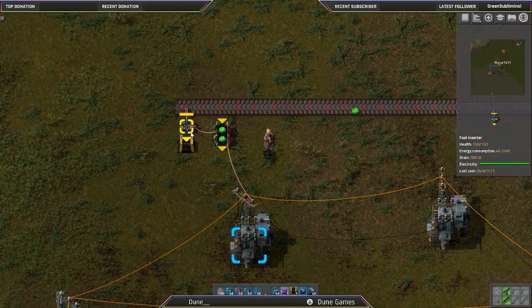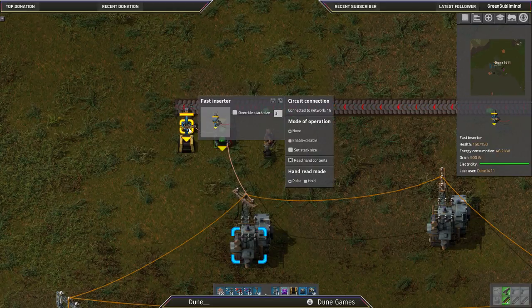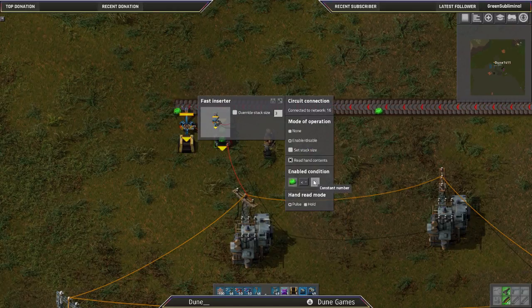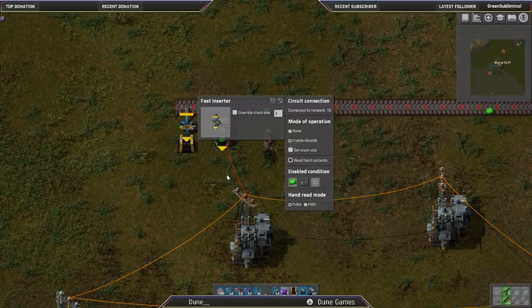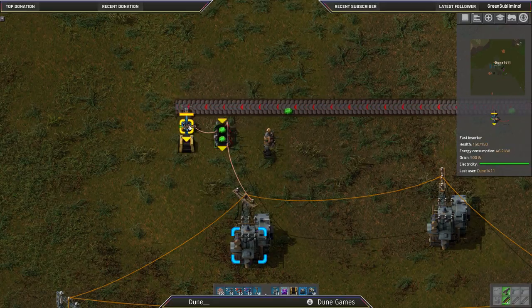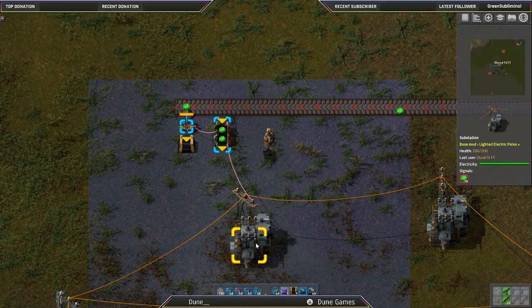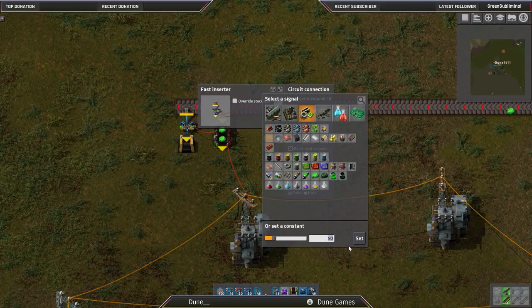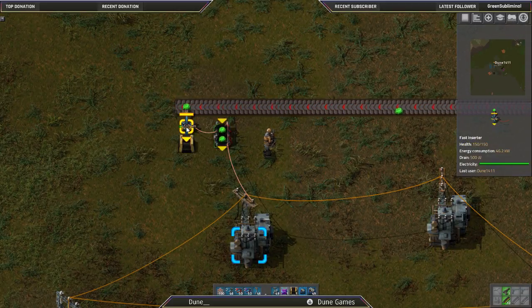But we do want to control — we want to limit how many actually get picked up. We want to control it down to 80. So what we then do is we enable it, and we set uranium less than 80. So now, when this will reach 80 — for our demonstration we'll set a lower number since 80 will take a while — we'll say 25. The system will have this arm stop picking up at 25.